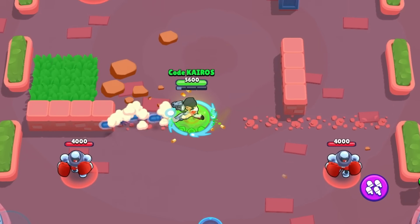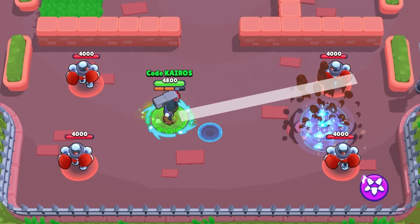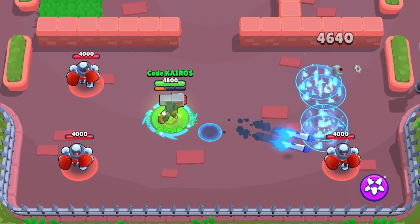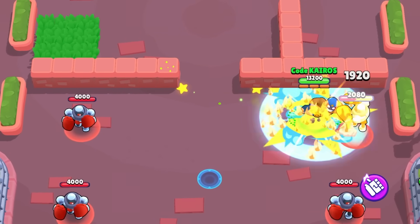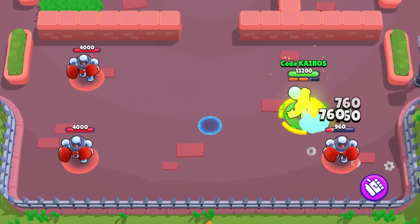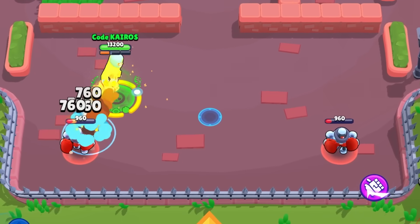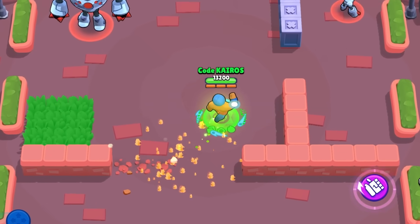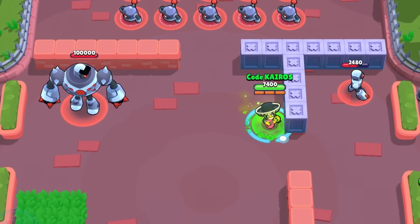For Brock's mutation, he fires two rockets side by side with every single attack, and both of them leave flame on the ground as well. El Primo's mutation gives him three perks: he gains an additional 10% health, his super has a faster travel time making it easier to reach enemies, and his super charges faster than normal. Poco's mutation is interesting because whenever Poco is hit, he heals himself over time.